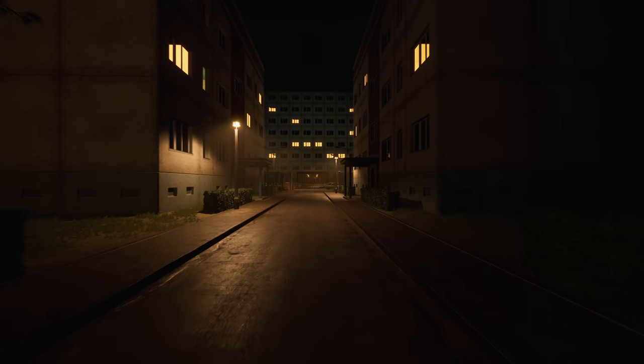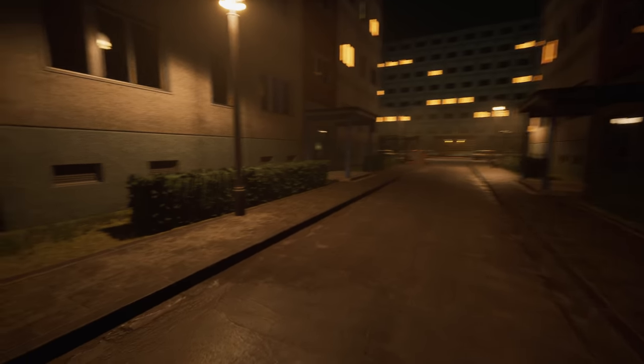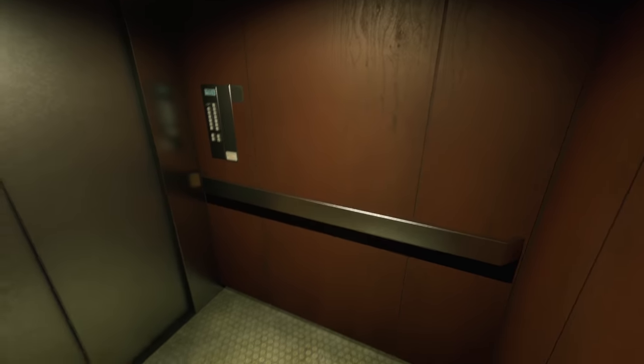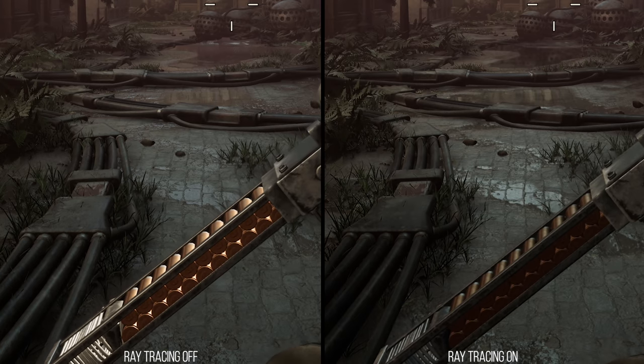That also carries over to the way ray tracing is handled. You have shadows, ambient occlusion, and reflections on opaque surfaces — set up so that even very rough materials get reflections, which is very nice, but it makes it heavy. Here I'll turn ray tracing on and off in this scene. Look at the gun — it's made of a very dull metal, but even the shading on that changes rather dramatically. So the reflections are doing work even on very rough objects, which is really cool.